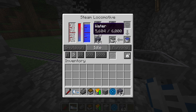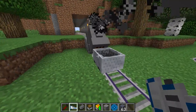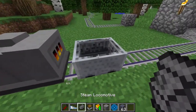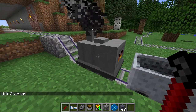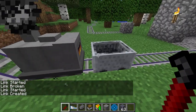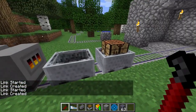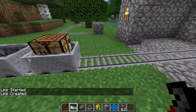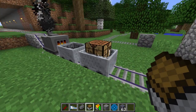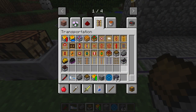The steam train runs on coal coke. You set it from idle to running and control it forward or in reverse. You use a steel crowbar and shift-right-click to link mine carts together, creating a full train. You can chain link and create a link, then add more carts — the mod supports about a hundred carts, including cargo carts, a redstone cart, pumpkin cart, and gift cart.